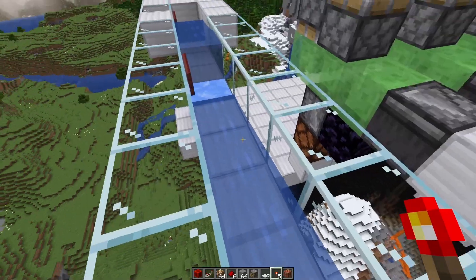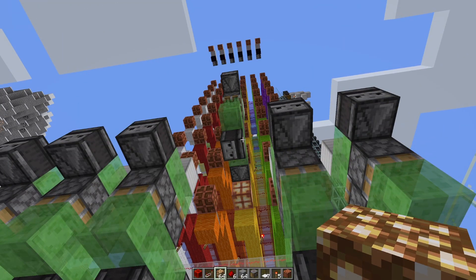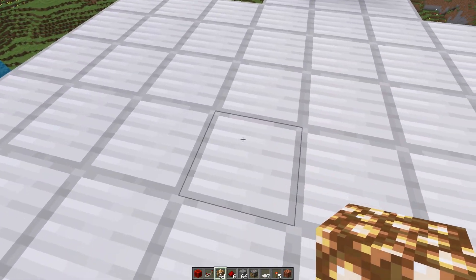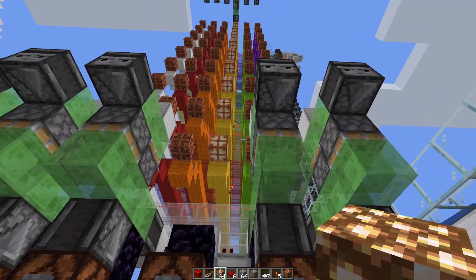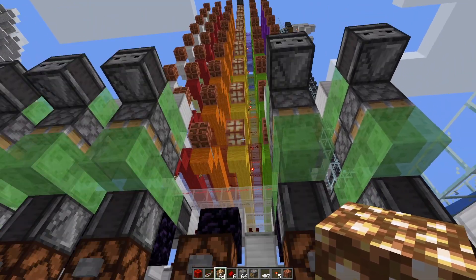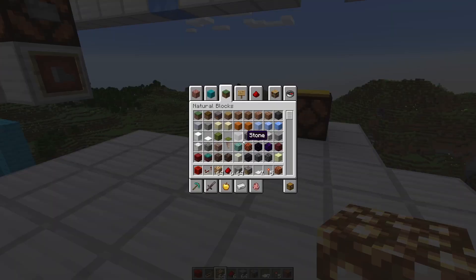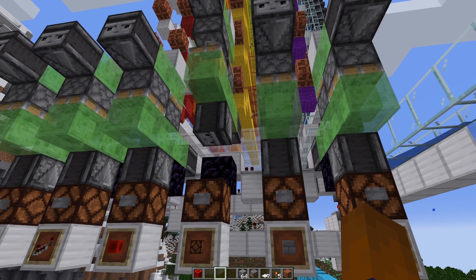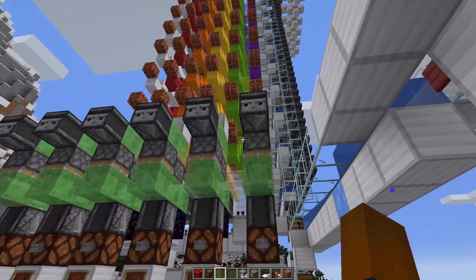Let's push the button and see how it goes. You don't know how many iterations there were of this machine — it was a nightmare, an absolute nightmare to build. All right, it's coming back down and once it reaches the bottom we should hopefully have our glowstone block. And here we go — moment of truth — it's our glowstone block! Fantastic.